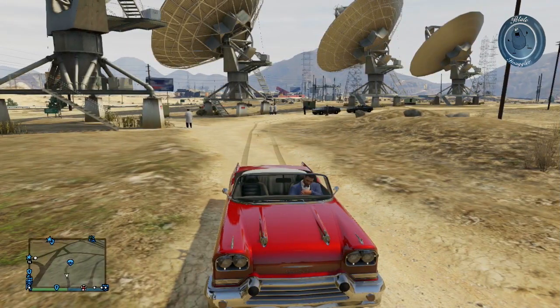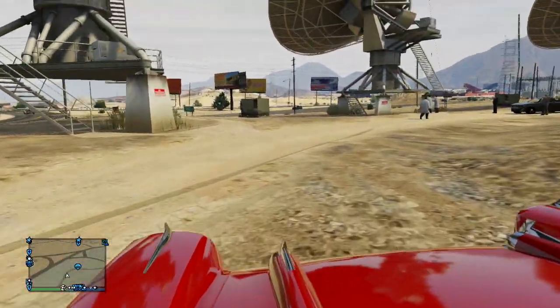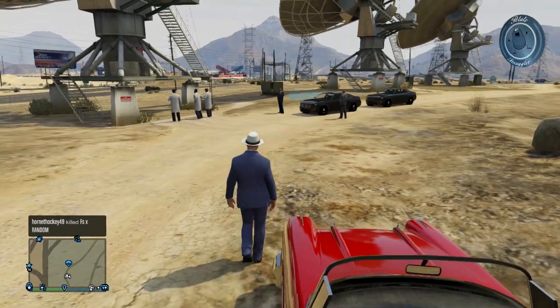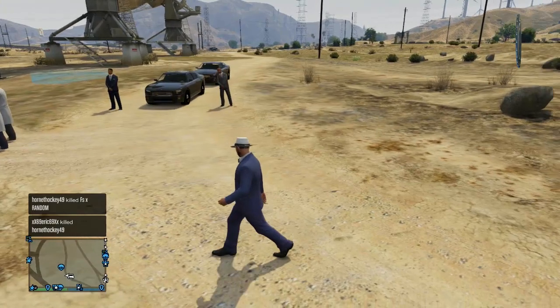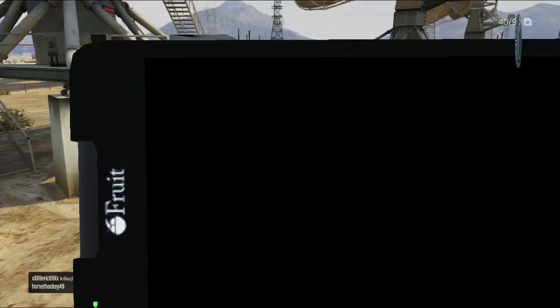Today I'm going to be showing you guys how to find and obtain the rare FIB Buffalo in GTA Online. I know this has been here for a while, but it just came to mind when I was driving around in Sandy Shores earlier today. I saw it and thought I'd mess around with it and look into the jetpack and UFO easter eggs. In the process, I found a way to get this FIB Buffalo untouched — no bullet holes, without getting the cops on you.